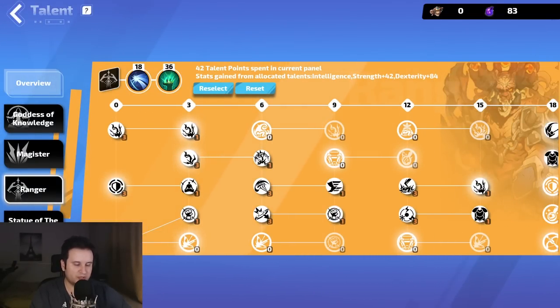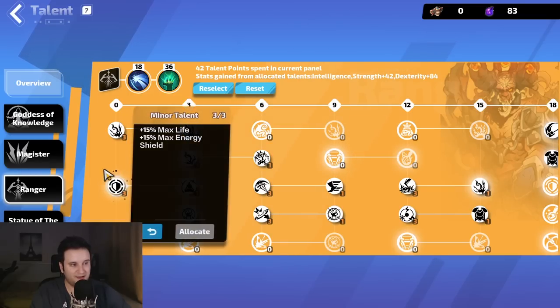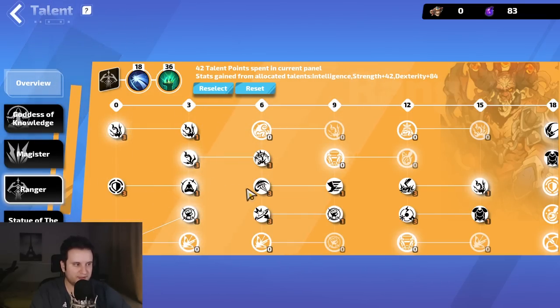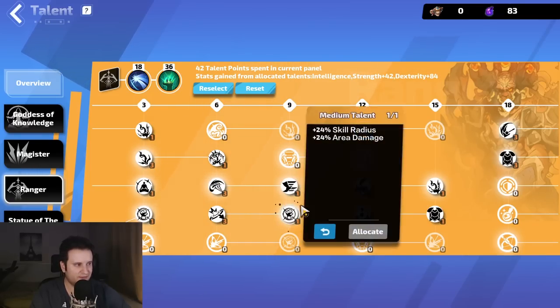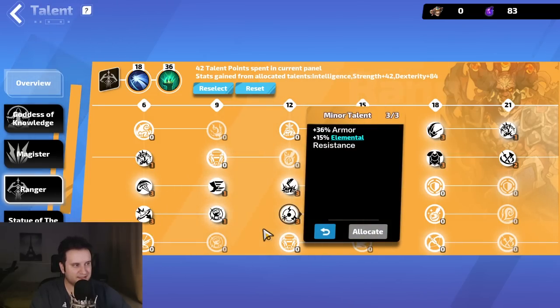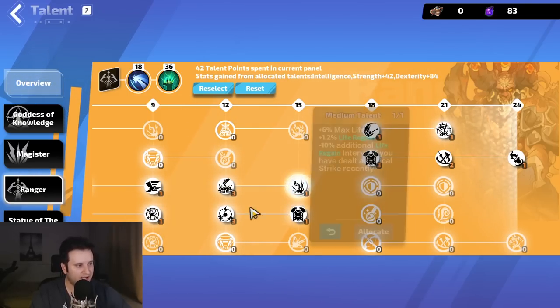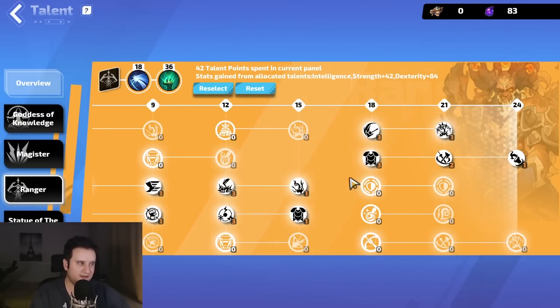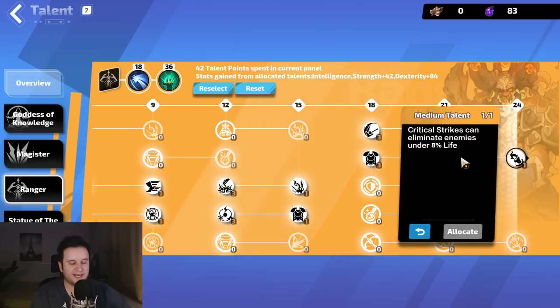The Ranger tree in general just has so many good nodes — 30% damage here, life and energy shield, crit, crit damage, attack and cast speed, movement speed, AoE area damage, more max life, elemental resistances. One node in particular is absolutely incredible: 10% less damage taken from nearby enemies. There's also a faster regain node that's basically like leech, a ton of critical strike damage, and at the end even a culling strike effect.